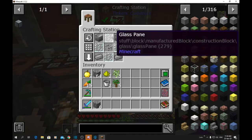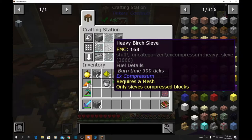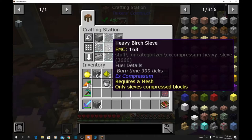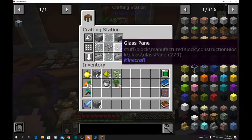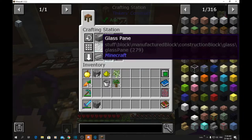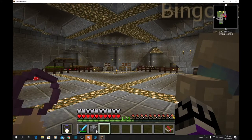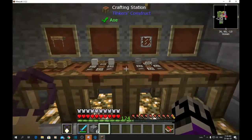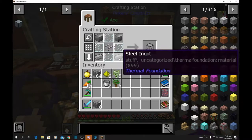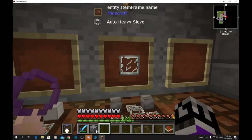If you wanted to make a heavy duty one you have to make the heavy duty sieve as well — it doesn't have to be birch, we just have quite a lot of birch. Then it's the same process: four glass, and this is where your steel hammer comes in. The steel from the hammer process I showed earlier is what you need to make steel blocks and steel ingots, which gives you the heavy duty auto sieve that handles the compacted materials.